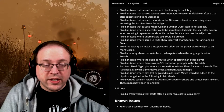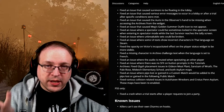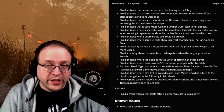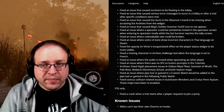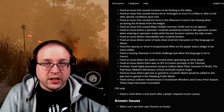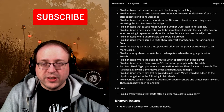On PS5 only, they fixed a crash when a trial starts after a player requests to join a party. Known issue: killers can't see their own charms on hooks — that really takes out the immersion. Fixes for that will hopefully come in 4.5.2 or the new chapter. Remember, the UI update will be coming in either 4.5.2 or the chapter, along with things like Blight's FOV positioning and Legion's movement.